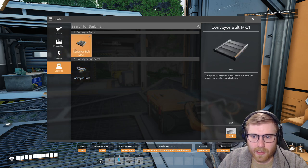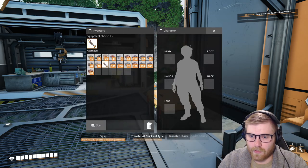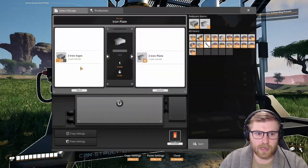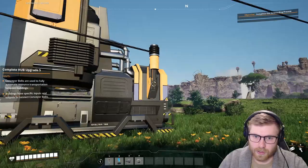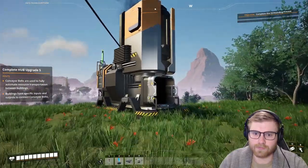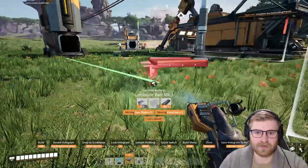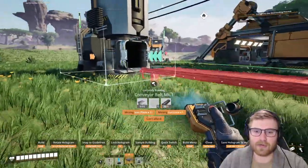I definitely think a couple more constructors makes sense — we need to get some conveyors going. Transports up to 60 resources per minute. We need plates for that — honestly it's a good idea to keep this going. We have no power — you don't have the required material, well that's no good. We can't keep you going if you don't have material. Let's try and build some — oh dude, now you're talking! Oh, we need concrete and stuff for the foundation.